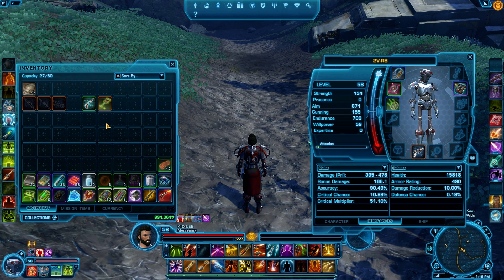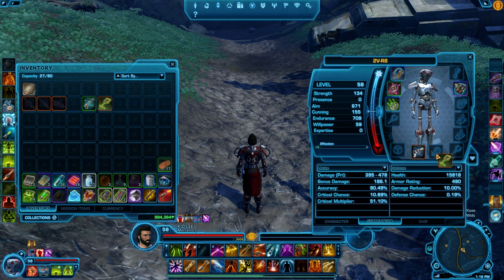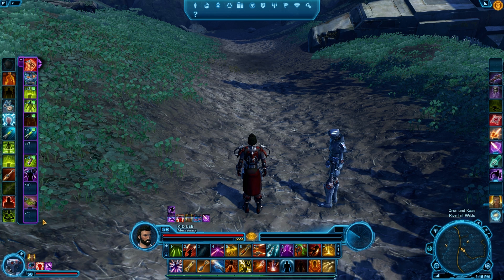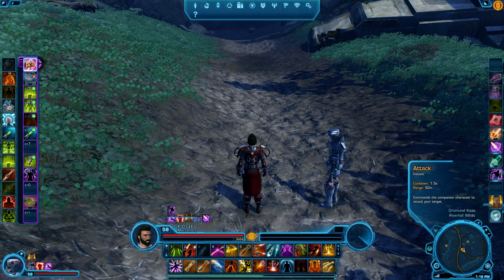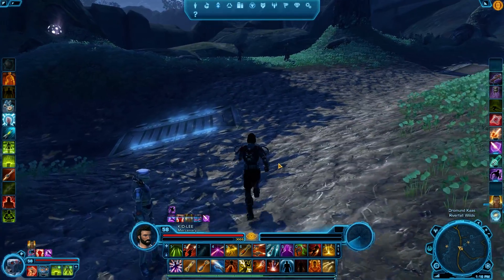Now for those who didn't know, in the offhand slot these guys take generators, so I'll throw a generator in there. I've never really used this guy, so he has almost nothing in the rest of his slots. If we take a look at his abilities, you'll see he still has all of his healing abilities, and that's it — no special combat abilities of any type. If they change that, I will let you guys know immediately.